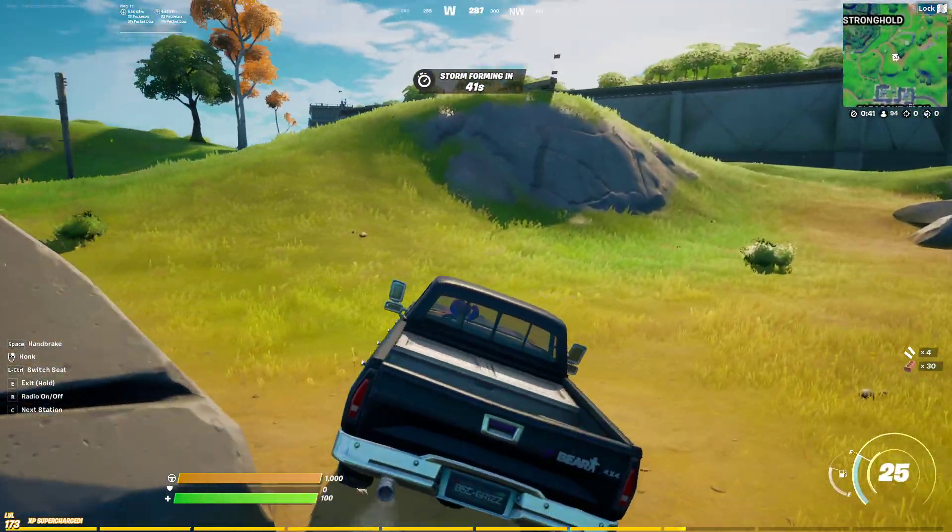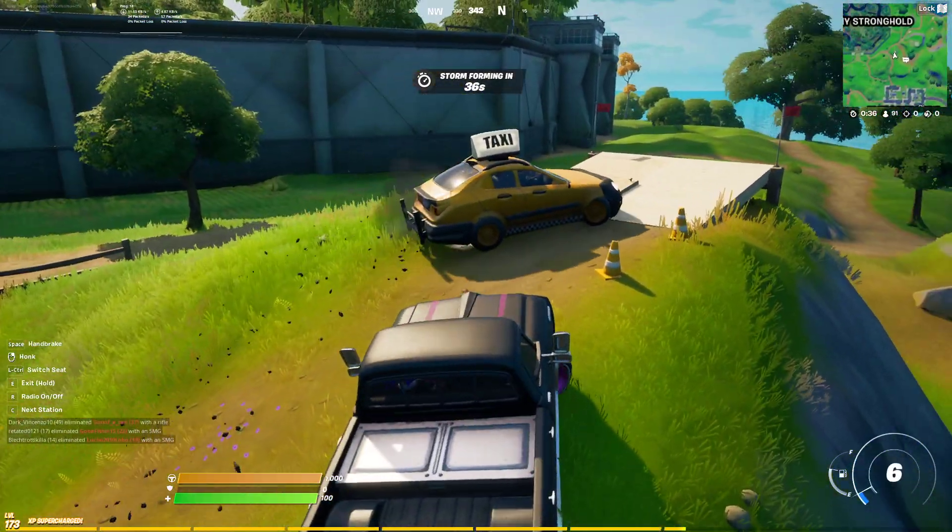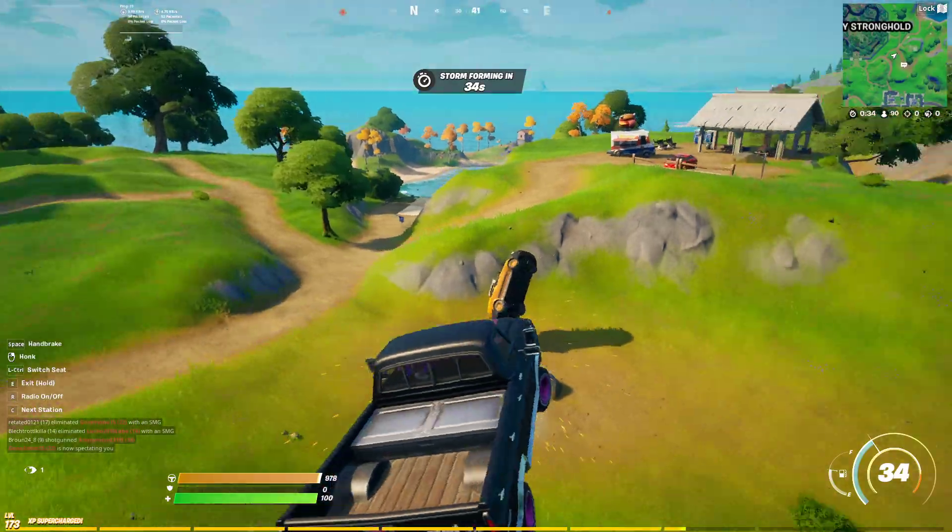Get the car of your choice, and then first things first, you want to be going over this ramp here — you can see just like this taxi is. So you go through that ramp.